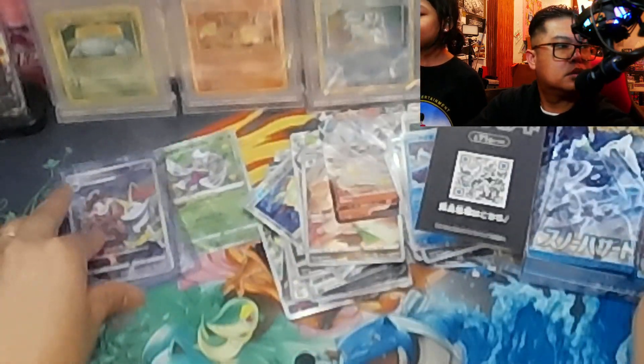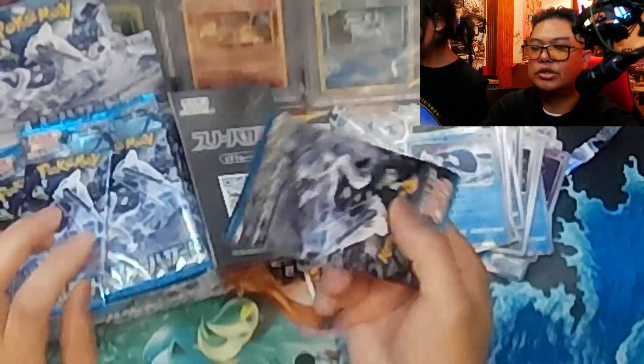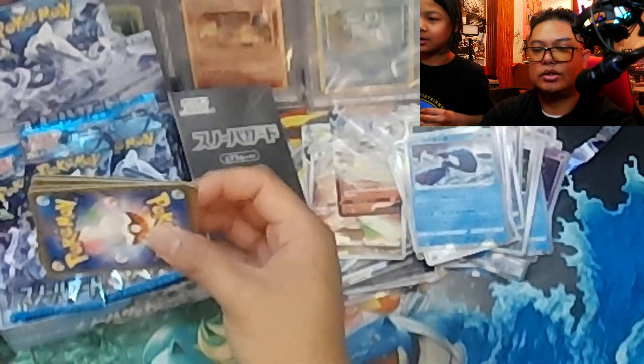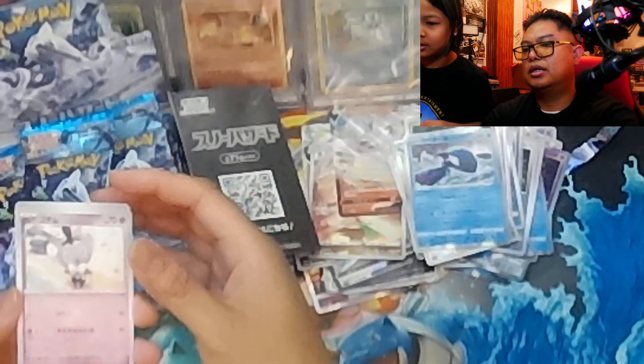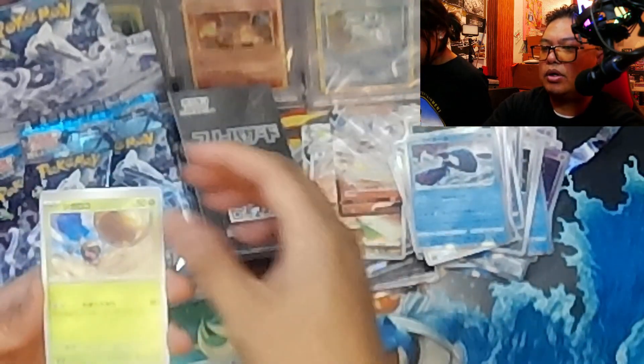Yeah, Grusha is our main box, so we'll go ahead — let's move her this way so you can see it. All right, here you go, cheers. All right, first time opening this in the studio, so let's see. I think this is the five-card pack too.